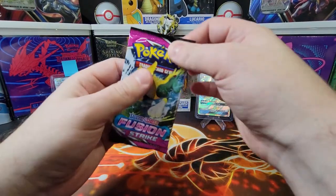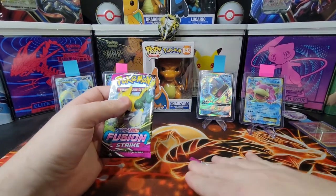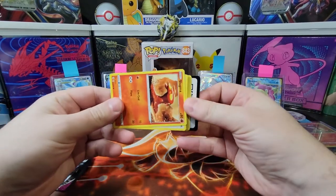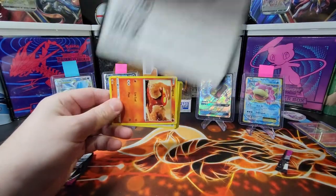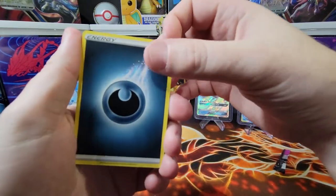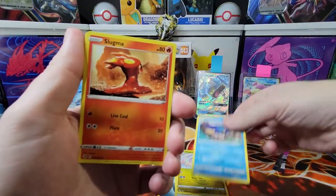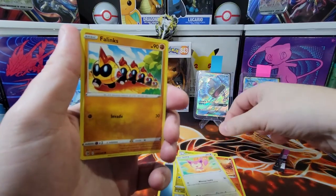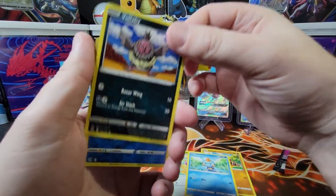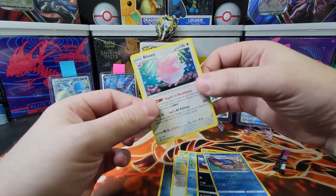Let's see how Fusion Strike treats us — this is the only Fusion Strike in this box. Still chasing the Gardevoir alternate art. Oh, there's a V-Max one! Maybe today will be a lucky day. Dark energy, Cross Receiver, a little dragon — I like every dragon. Clotsire, Slugma, Skiddy, Phanpy, Choodle, Vullaby. You love Vullaby — I do not like Vullaby. Another Clotsire. Oh, that's a cute Blissey, but nothing special about this pack.